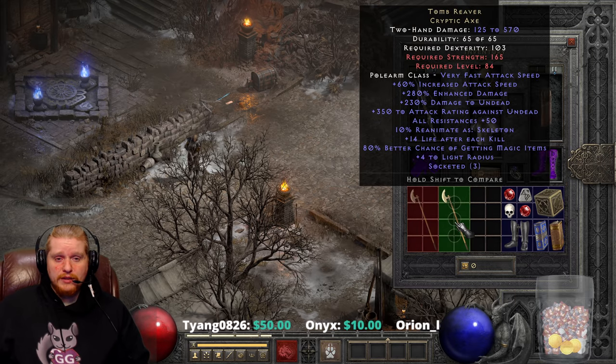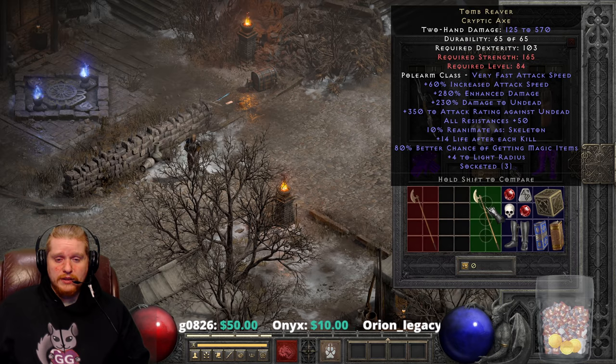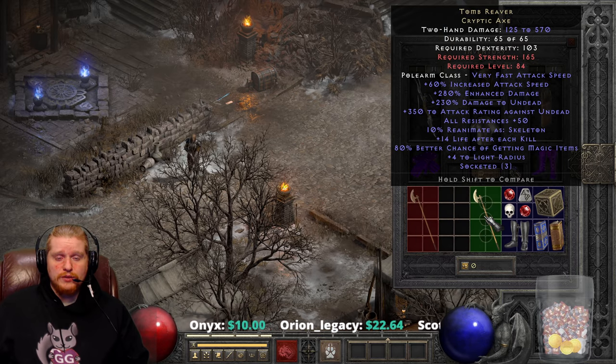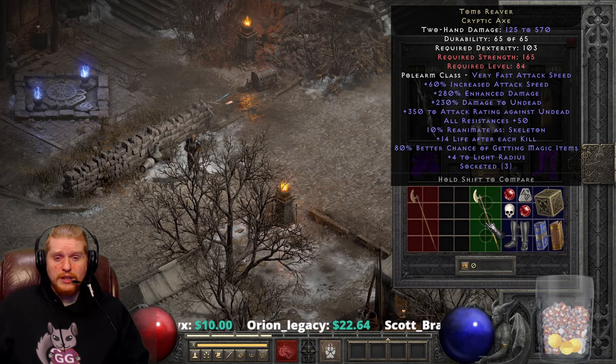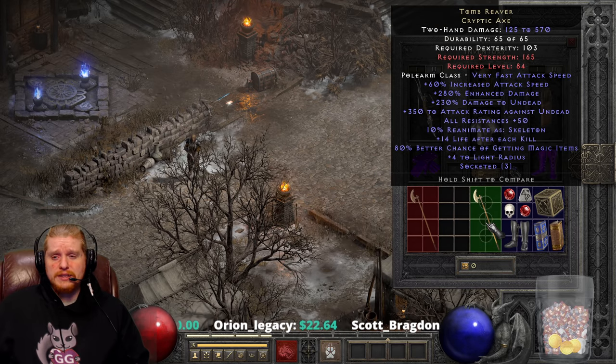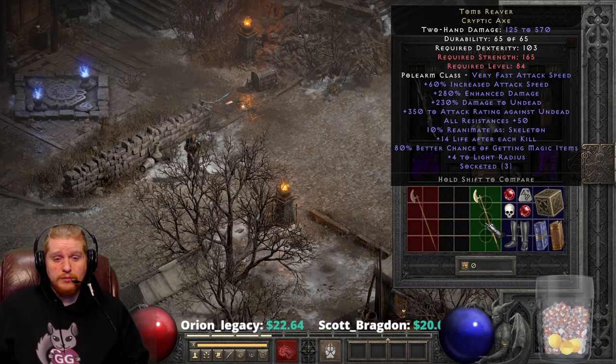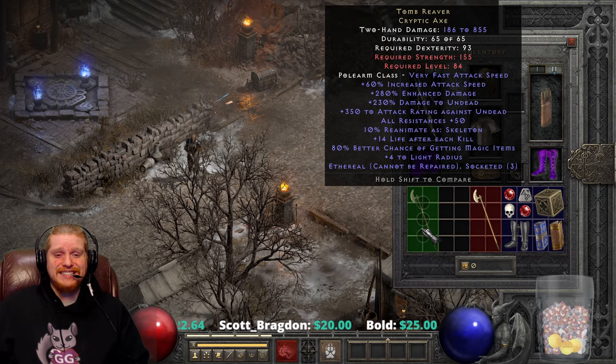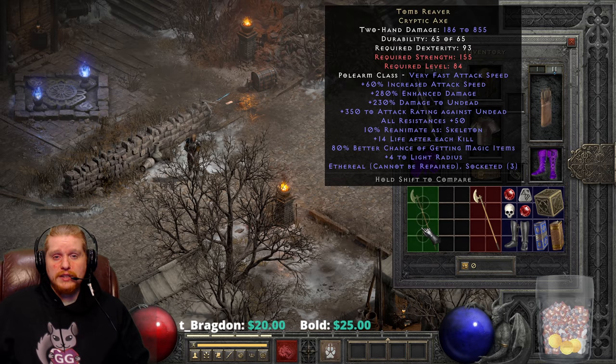I have both versions here — the Tomb Raver Cryptic Axe in non-ethereal and of course the ethereal version — and you can see that the damage between the two is a pretty massive jump. We're looking at 125 to 570 with a perfect enhanced damage for a non-ethereal, and with an ethereal you're looking at 186 to 855 with the same perfect enhanced damage.